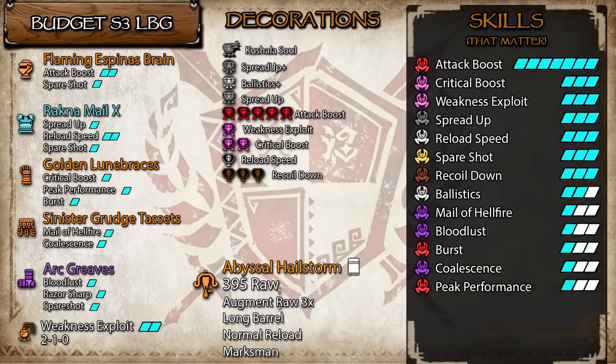Speaking of Spreads, let's talk about Spread 3 Light Bowgun. This bread and butter budget setup has it all — all the damage, Ballistics, Spare Shot, like everything. And like all the other raw bowgun setups, Peak Performance and Max Might will be the skills you want to fit in next. Don't worry about extra points of Bloodlust, Burst, or Coalescence. These skills are great for one point only and they don't really scale all that well. I'd only really put in more if I have nothing else to put in. Spread 3 Light Bowgun is still chunky and strong, so I would recommend giving it a go.